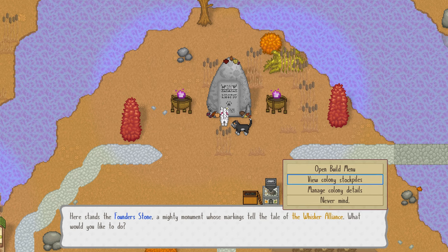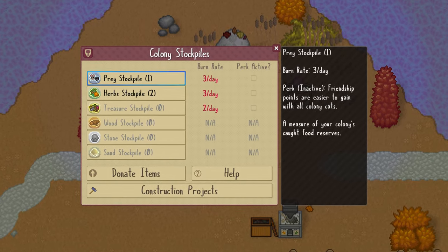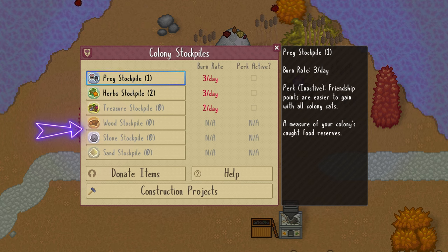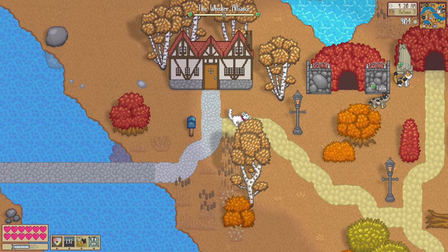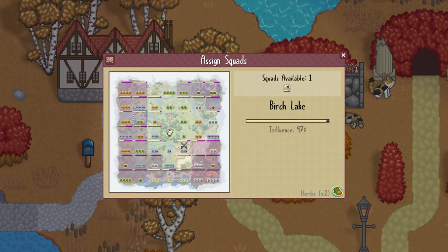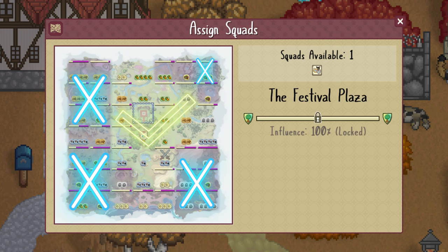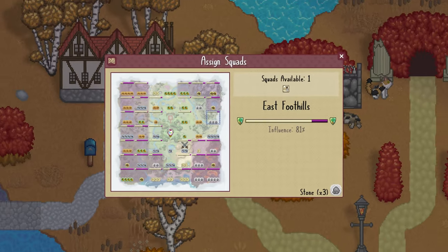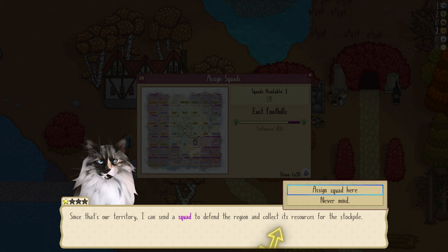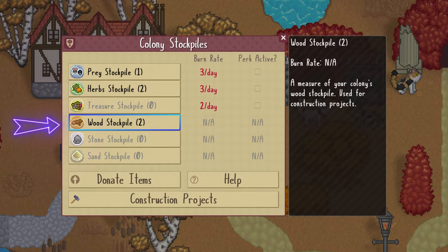Another thing about resources that puzzled me was regarding colony stockpiles. Some of these stockpile items, such as wood and stone, are needed before beginning construction projects, but you have no tools to harvest these materials. Once you unlock the ability to see Talon daily and assign squads to different territories, and you fully influence grids which contain the resources you need, you can assign the squads to collect resources instead of fighting for new territory — they are the ones who can help acquire the resources you can't find on your own.